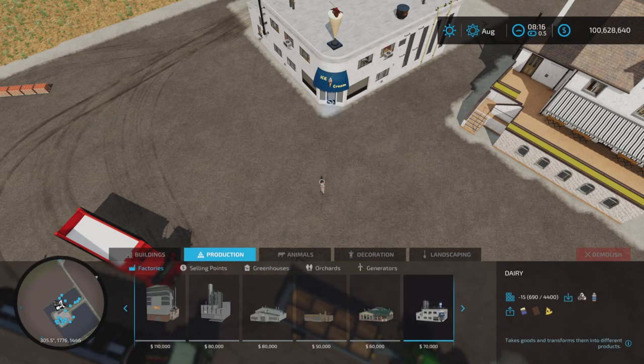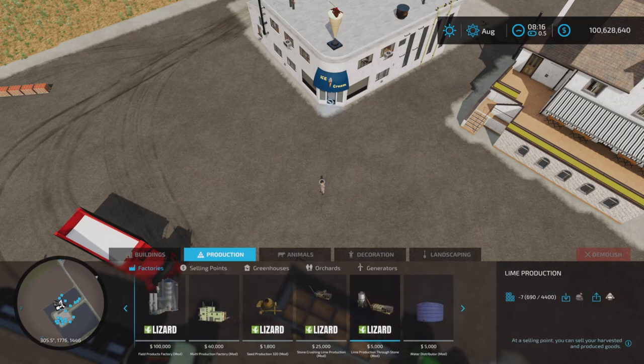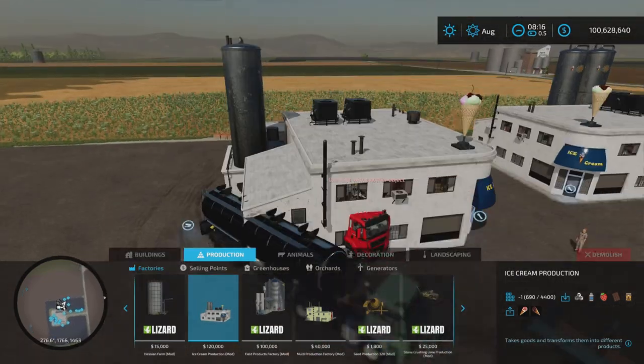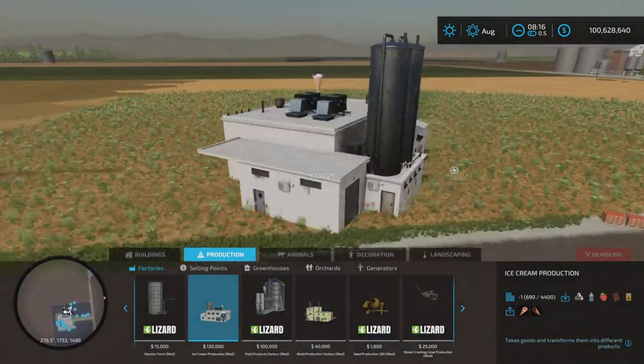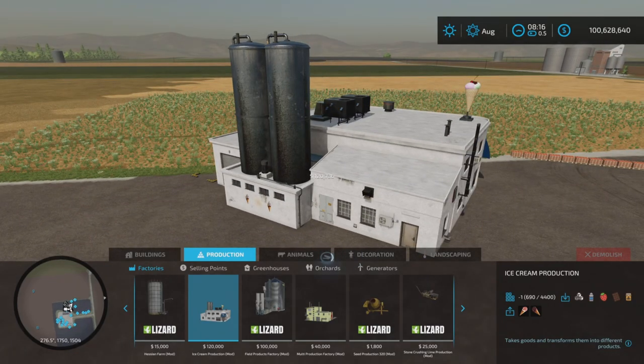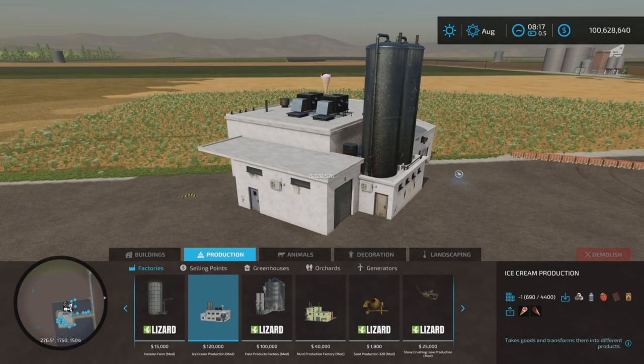Under productions and factories, amongst the others, there is Ice Cream Production — $120,000, 17 slots on console. This is for all platforms. Place it down like so; the business end is at the back and the side.